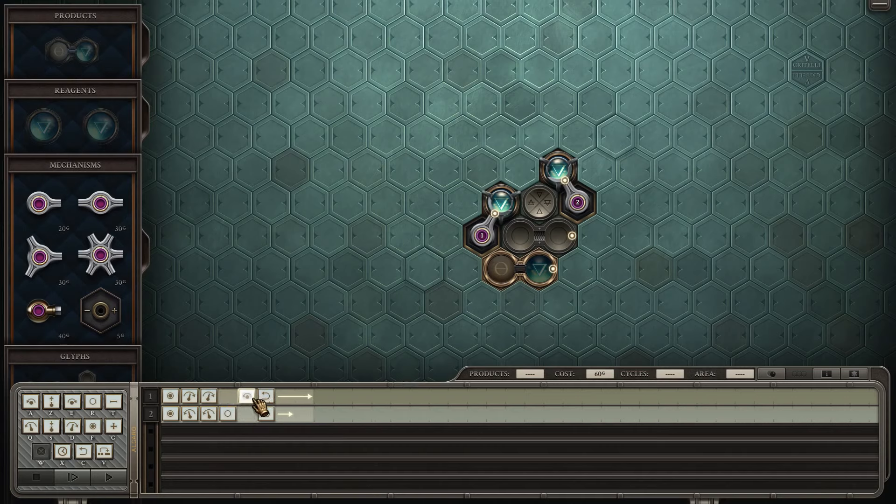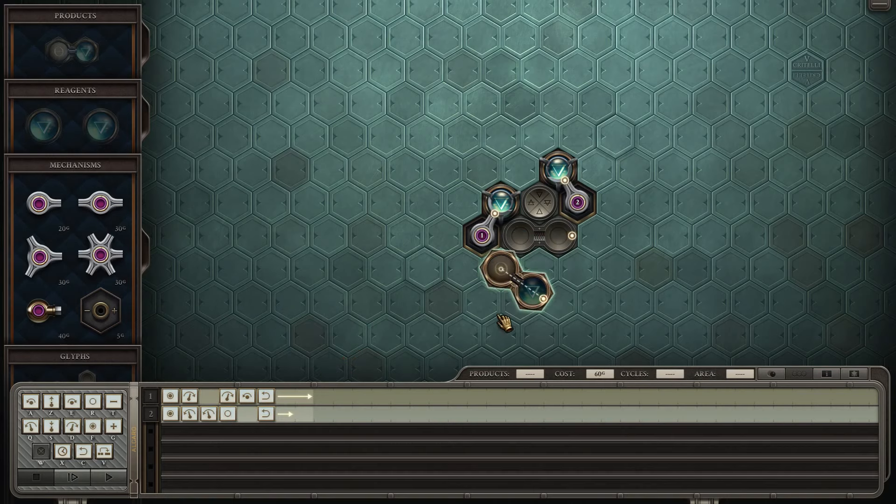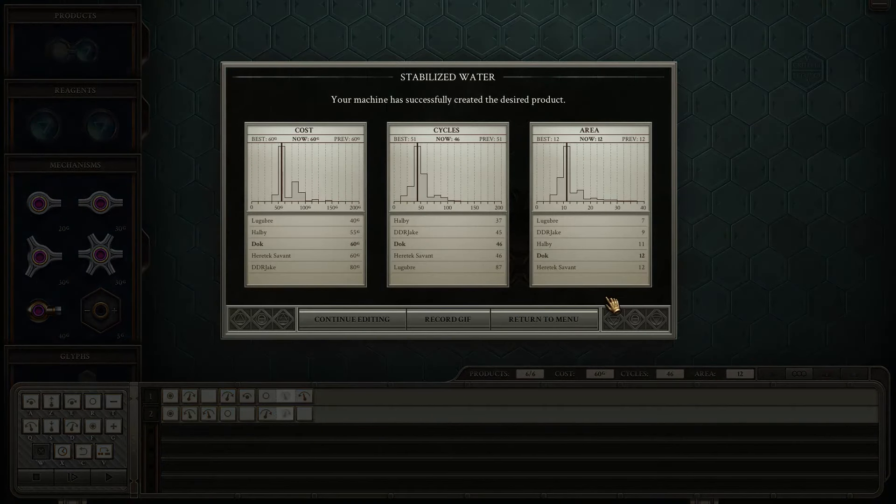Let's just see how many cycles this saves. We do not save any area, which is surprising. I don't understand how they made it so squished. We saved five cycles — nice. Don't save on the gold, but five cycles is a lot to save.